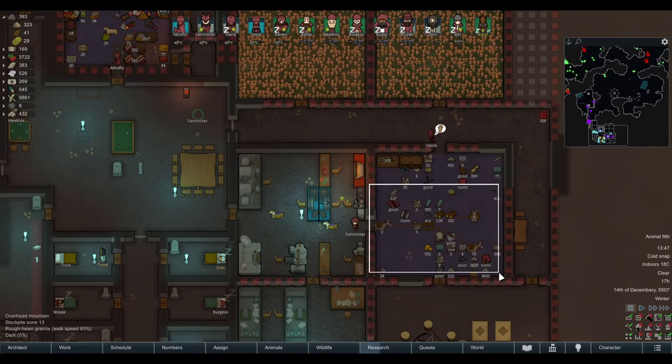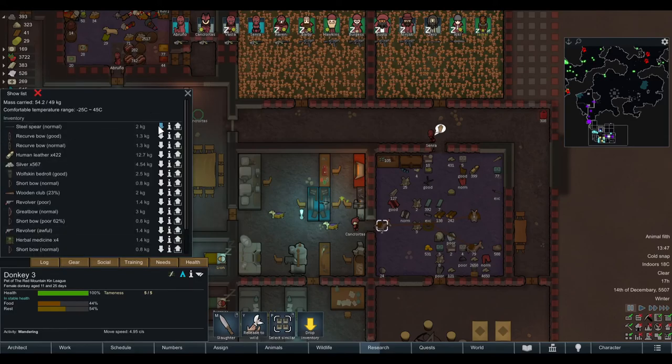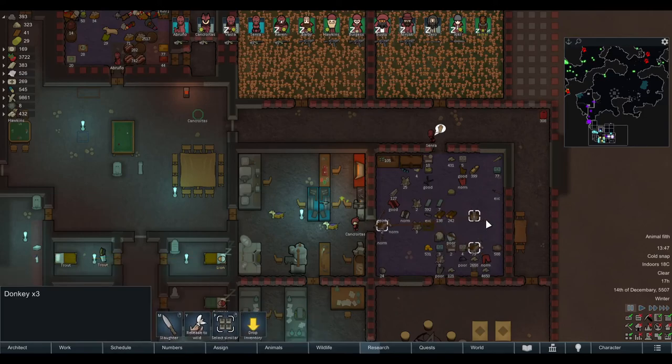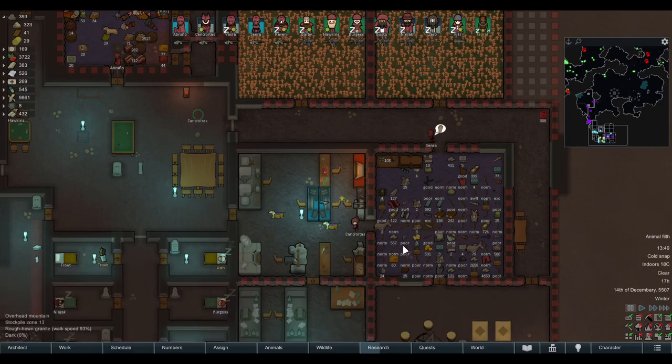I actually recommend one small mod that does only one thing but is really helpful, especially if you have more than three animals on your caravan. What you can do is drop all gear from the animals — one, two, three — if you have a lot loaded it takes some time but drops it right on the spot. What this mod does is let you select all animals and tell them to drop inventory all at once. Imagine you have 10 muffalos — just select all and drop inventory, done.